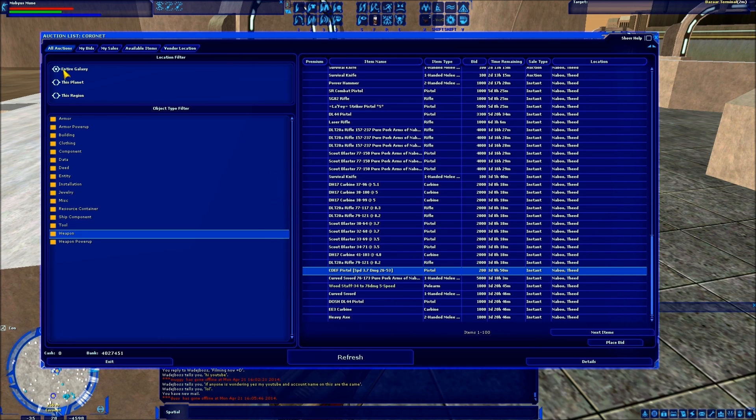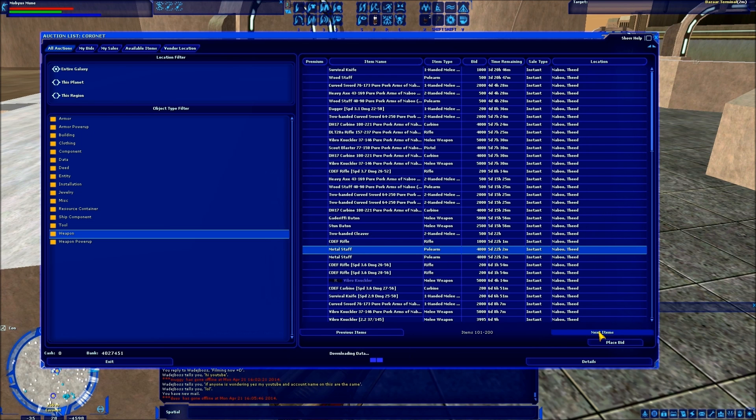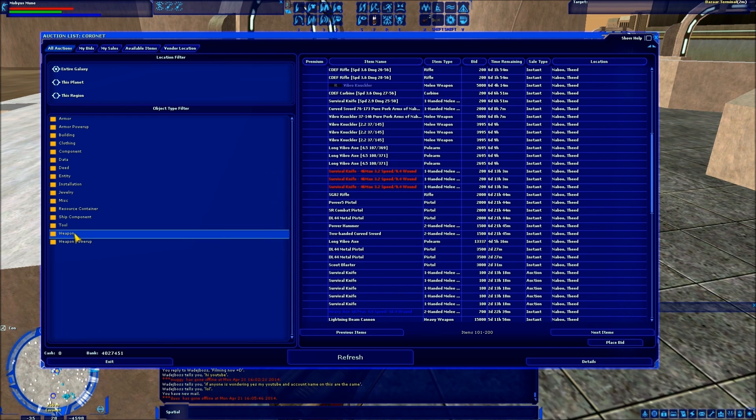You can also expand your filter to 'Entire Galaxy.' This is going to show you any items being sold on any bazaar terminal in the game on your server. You can see weapons from Corellia, Tatooine, Dantooine — literally everything based on your filter of object type. Now, this is the biggest problem you're going to run into with trying to find an item in Galaxies, and that is: what does the game consider that item to be? Unfortunately, there is no text field where you can just type an item name and see results. I really don't have a good answer for why that feature is not in this game.